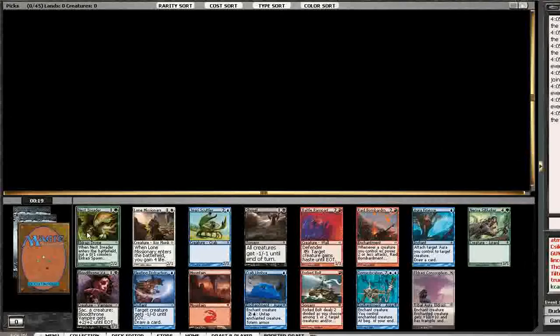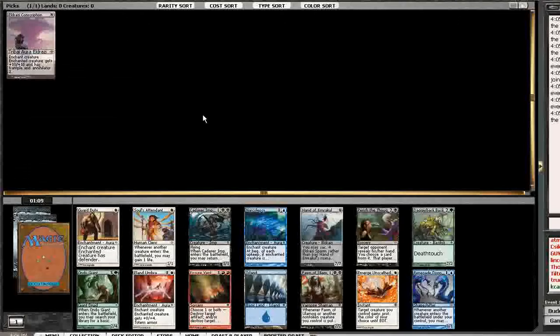Nest Invader is definitely a first pickable card, as is Forkbolt, but not with Domestication and Eldrazi Conscription in the pack. When I take the Eldrazi Conscription, the person to my left is probably going to take the Domestication. So that's something to keep in mind. Now that this is my first pick, I definitely want to be considering cards that ramp, because if I can get this out early, that's going to be just backbreaking.